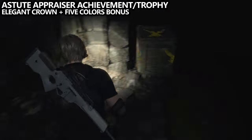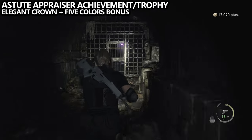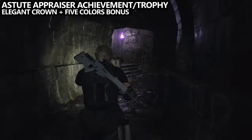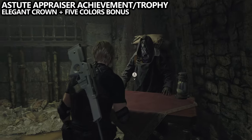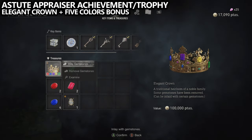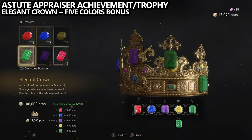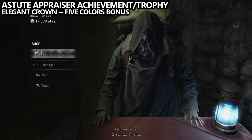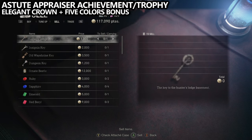Now the next thing we can do is grab the Astute Appraiser achievement or trophy. Since we have the elegant crown, it has five gemstone slots. If we apply five unique gemstones — making sure they are the five rarest gemstones — this will add up to a total value of 100,000 credits. You can then sell it to the merchant for 100,000 and the Astute Appraiser achievement or trophy should unlock. If you don't have five unique rare gemstones, just hold onto this for later.